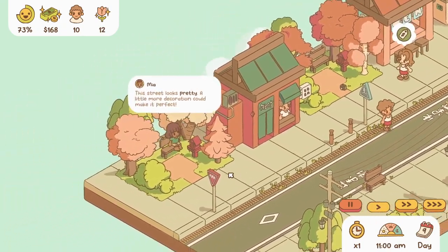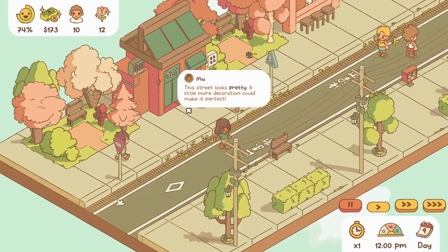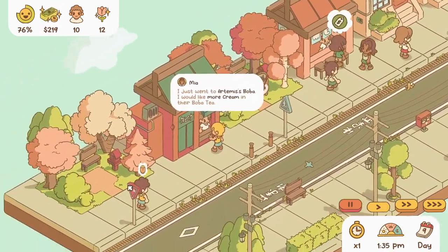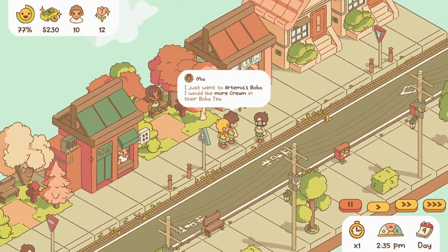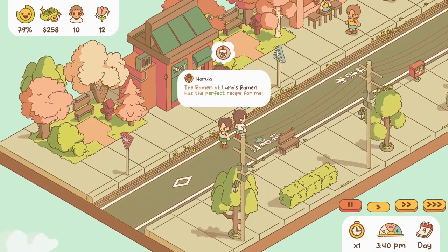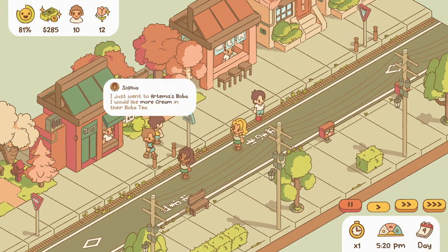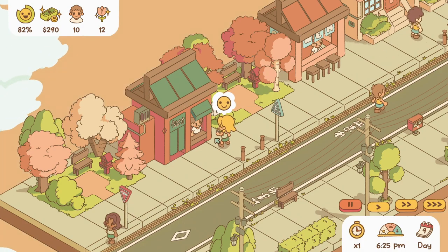More cream, okay. 'This street looks pretty — a little more decoration would make it perfect.' They still think it's affordable, good. More cream — everybody wants more cream. We're at 83 satisfaction — oh, 84! We're getting closer to perfecting the boba.